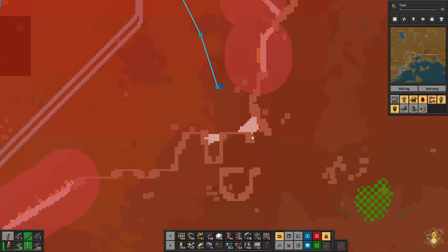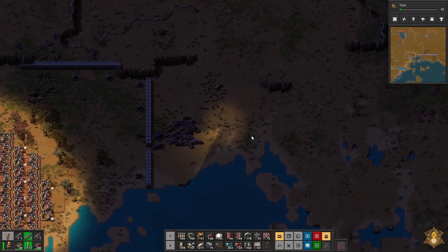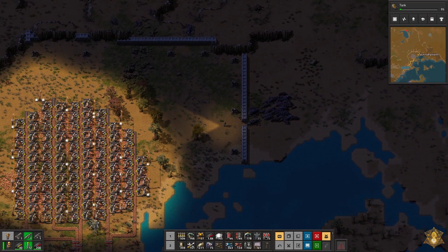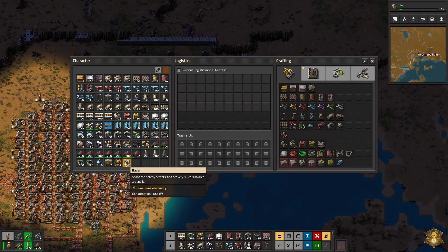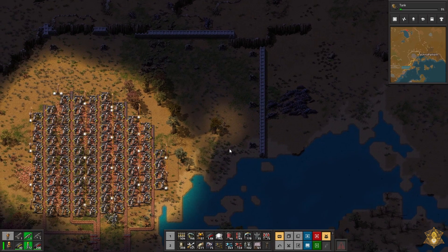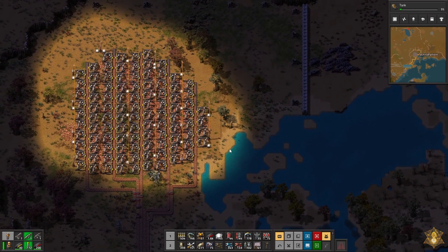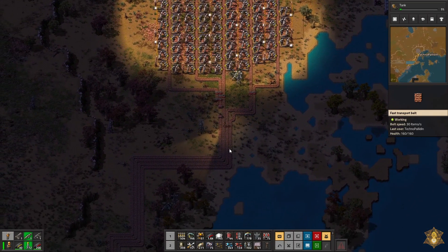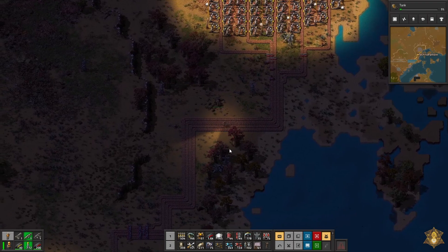I got a little structure down there and I got nothing to defend it. Walls - scrap those two. Dang biters! Can't get a break. Just trying to get some stuff built here.